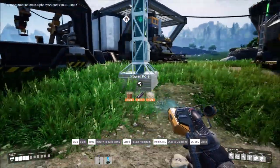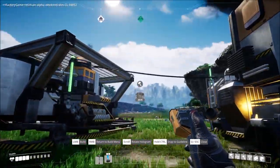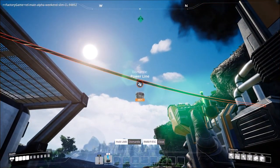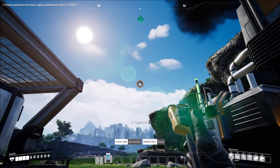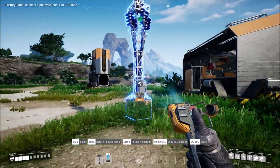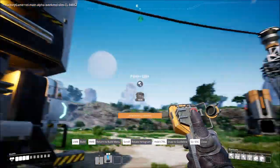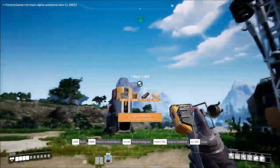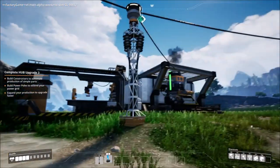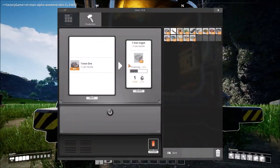We discussed how this works earlier. I'm going to put a power pole right here. Press F because I want to dismantle that power line. Left click takes it out, press two to build a power line from here to that pole — that pole now has power. One out of four connections goes to here, that's now running. And from here to there — that is now running. Now the smelter is making stuff.